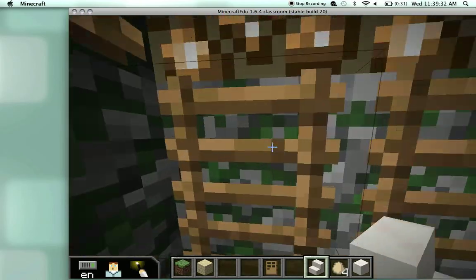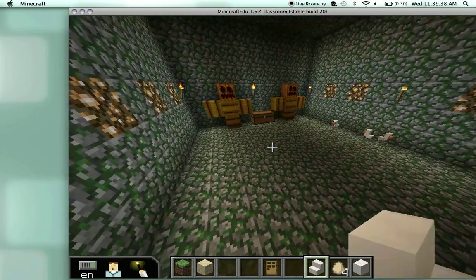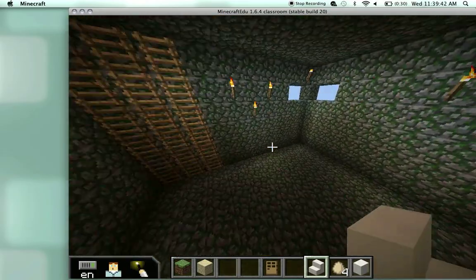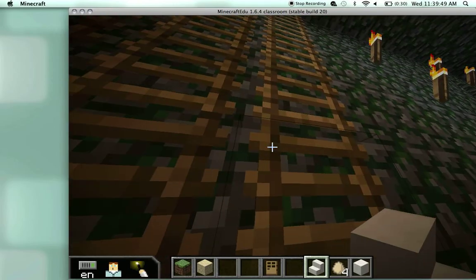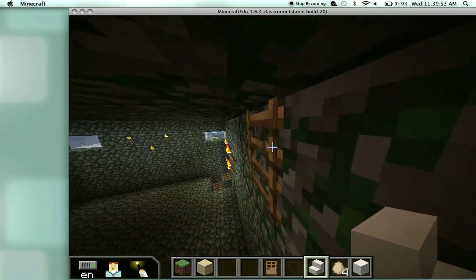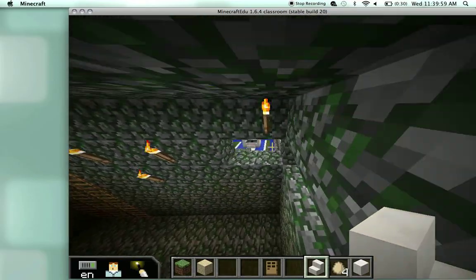As I go up, you can see that we have built a great many ladders with stones that have fire on them so we can have light. This is a room for sword training — you must bring your own sword in order to come here. These are ladders for people who want to climb up and then drop down on their enemies. As you can see, we are very high indeed.